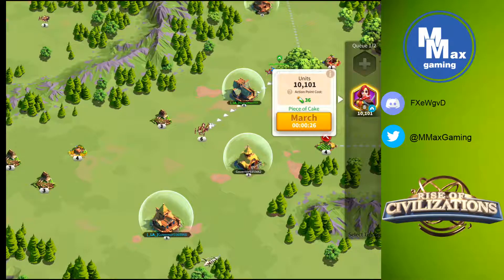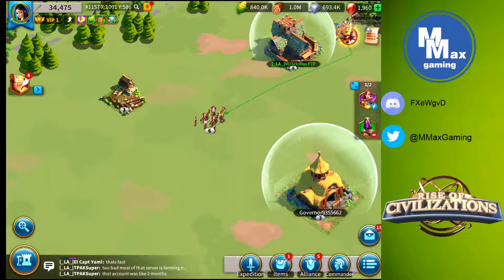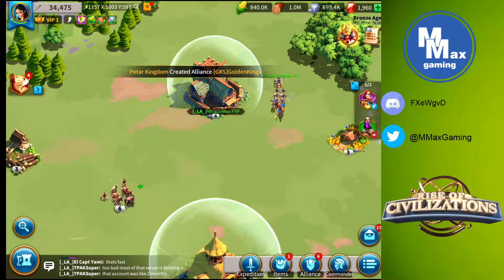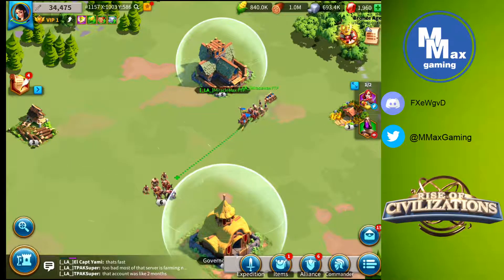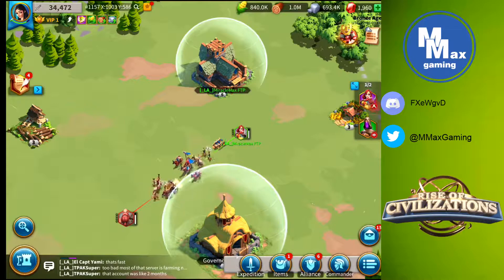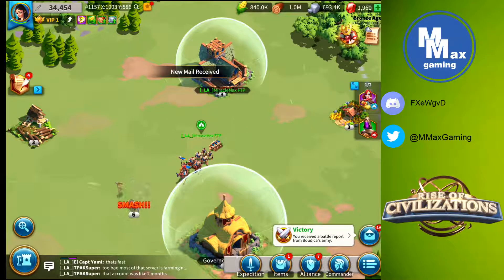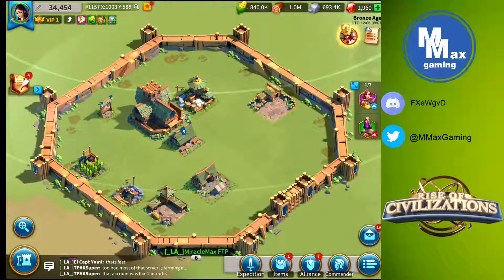We're now down to 36 action points to attack instead of the full 40. I march her over to another group, engage, then hit camp — you don't have to wait for the battle to end. Clicking on your commander and hitting camp parks her there so she doesn't go home and revert to 40 action points per attack. One talent on her talent tree you can build is increased march speed, which really helps when she's crawling across the map.